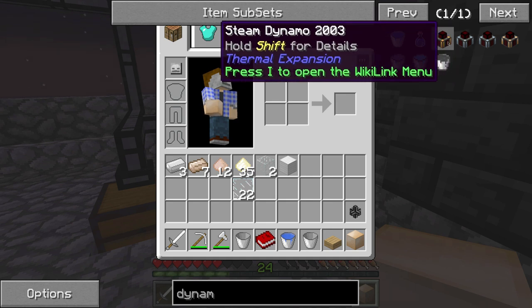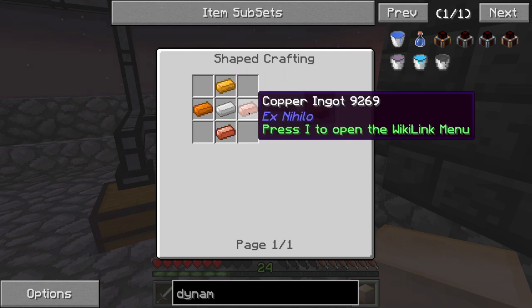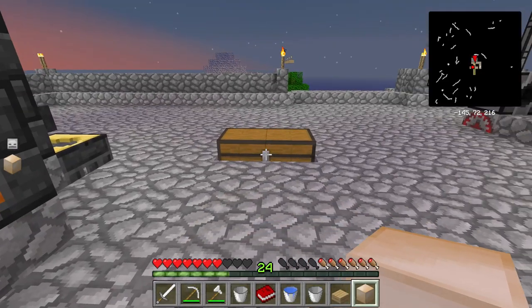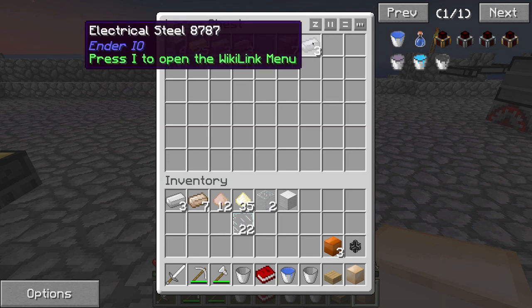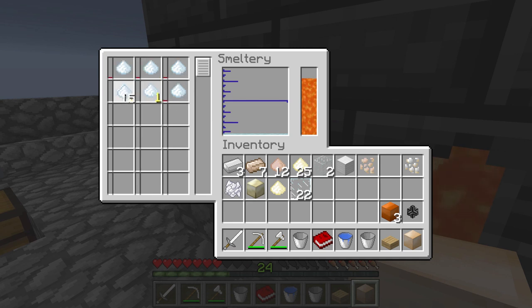Ideally we'd be using a magmatic dynamo to power it, but in order to make the dynamo we have to have power — basically we have to have power in order to make power. So: steam dynamo, fairly cheap, just copper, coal, water — we can make this work temporarily. Copper, iron, some redstone, and some silver — we should have most of this stuff. We've already got a block of copper. We don't have any silver cooked up yet, so I'll get to work on that.